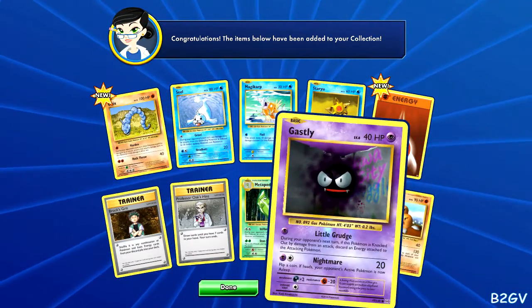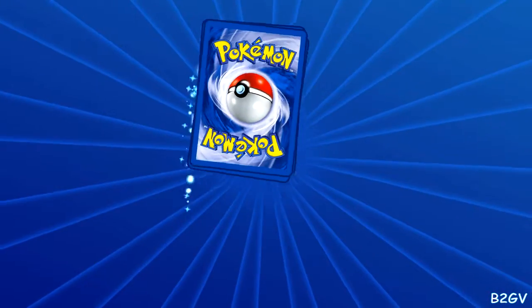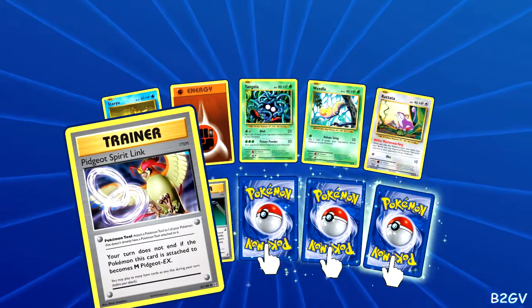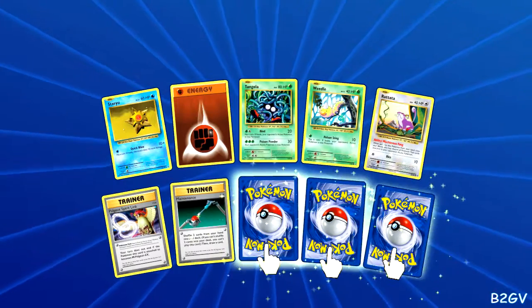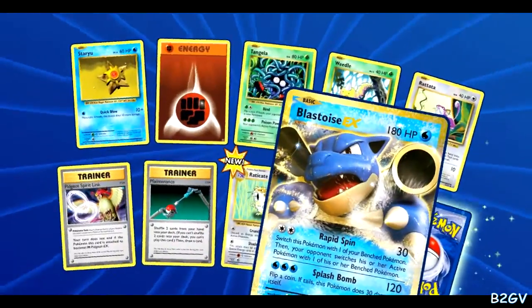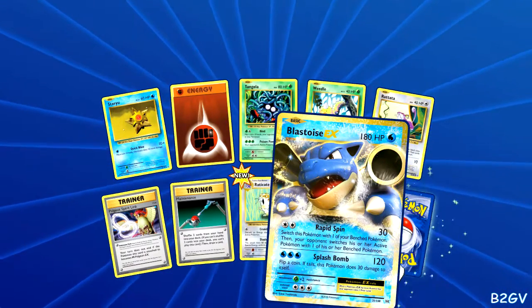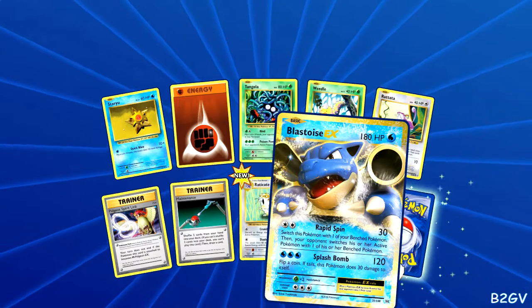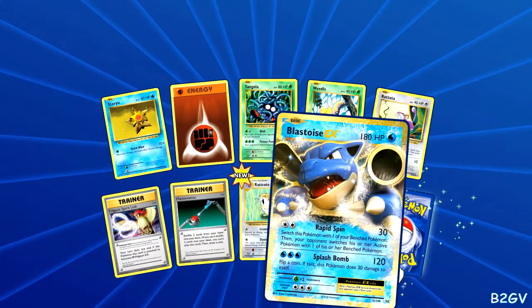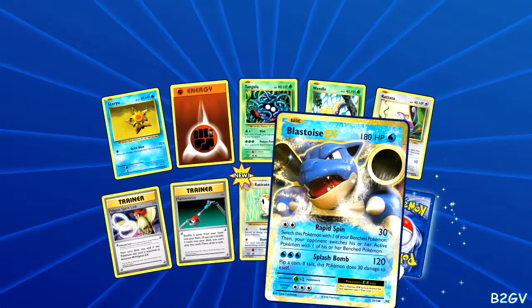No, give me Doduo again. Another Gastly, okay. Mind the card to go with that Brock card. We got three this time. We got a random head — Eradicate. Blastoise EX! Nice. The card details: this Pokemon does 20 damage to itself. Switch this Pokemon with one of your bench Pokemon, then your opponent switches his active Pokemon with one of theirs.